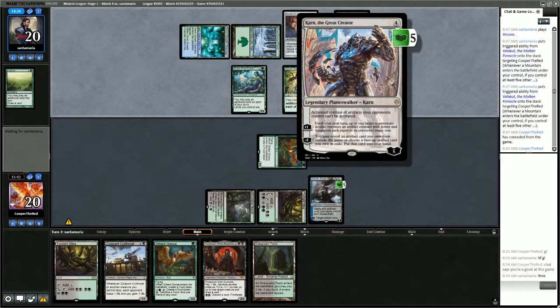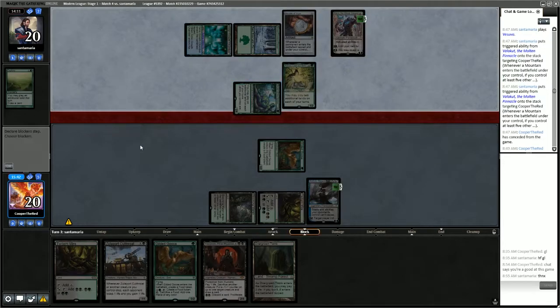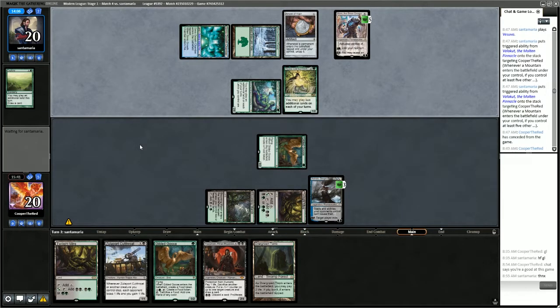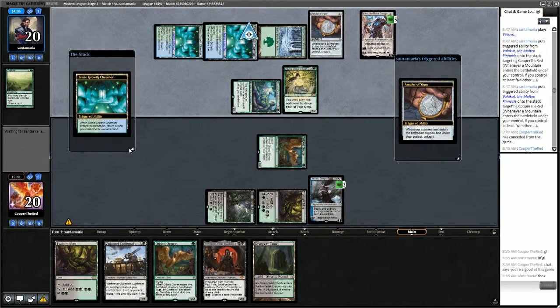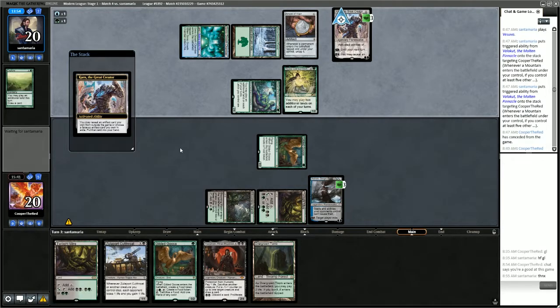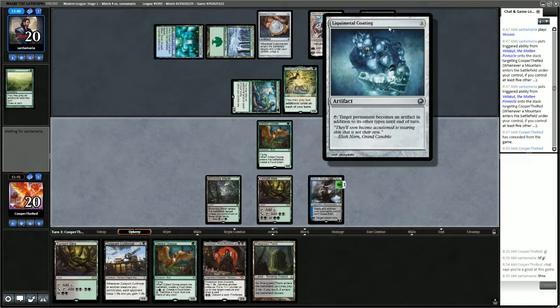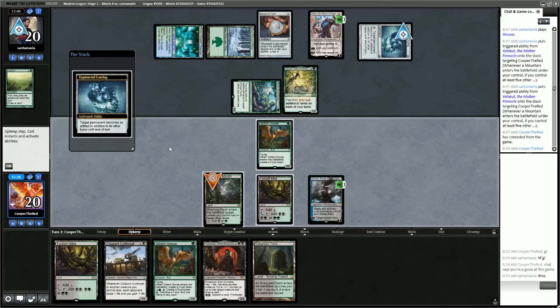A Karn, the Great Creator — was not expecting that. They're attacking the Ashiok, which makes sense. We will have to put up a defense for the Ashiok this turn — the Azusa will be able to finish it off if we don't. But we have Gilded Goose here, so Gilded Goose can block Azusa. They go get Liquid Metal Coating, which turns things into artifacts that then cannot be used because of Karn — so they could take one of our lands and say we can no longer use it.